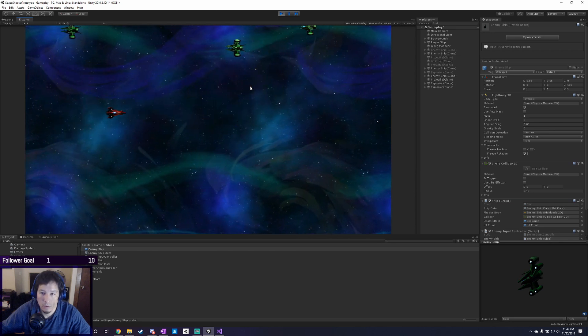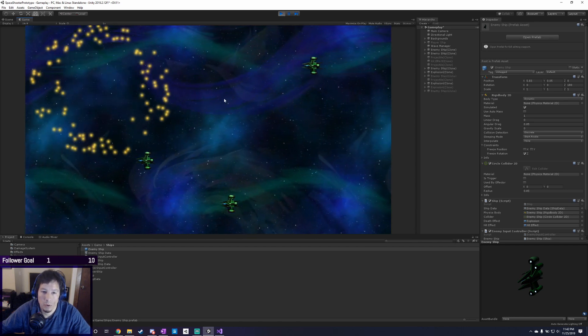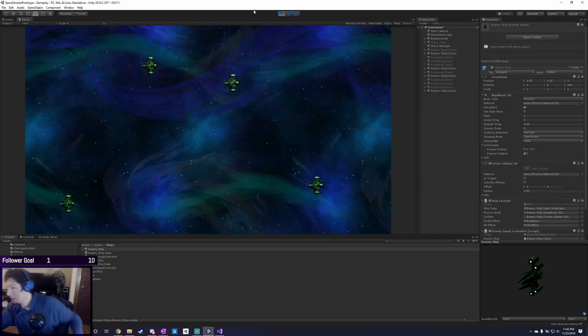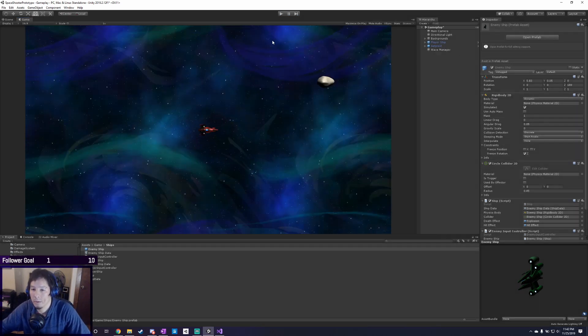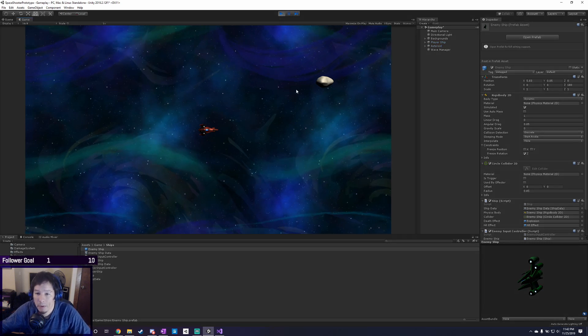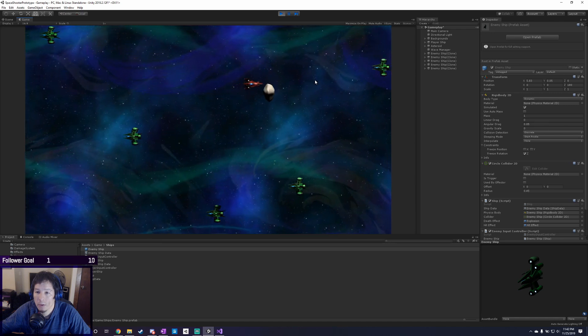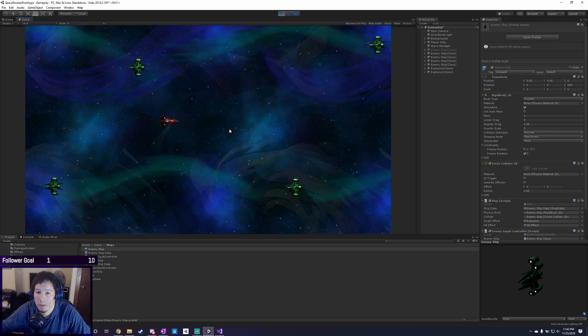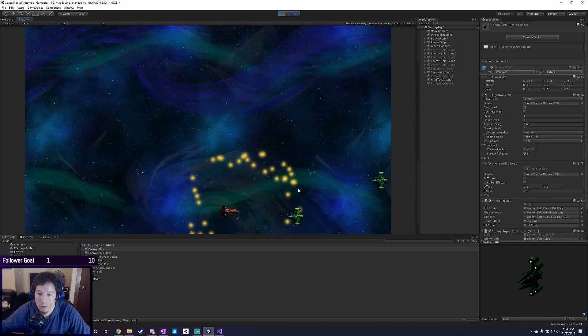Testing it out — it takes two hits to kill an enemy. You can see the enemy hit a rock and blew up, and we blew up in three hits. So now we can die if we hit the enemy ship. We don't have that applied to the player's collision yet because it's only applied to enemies right now.